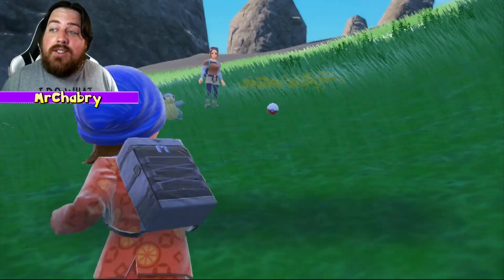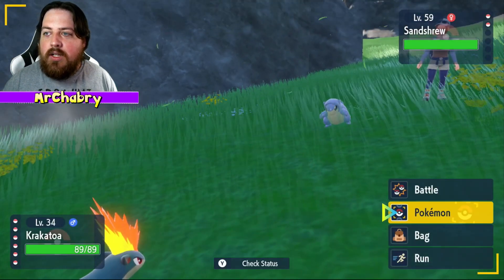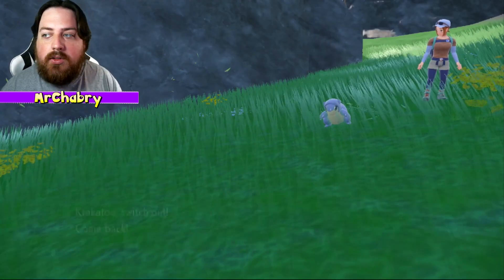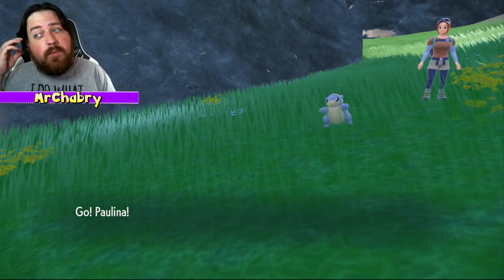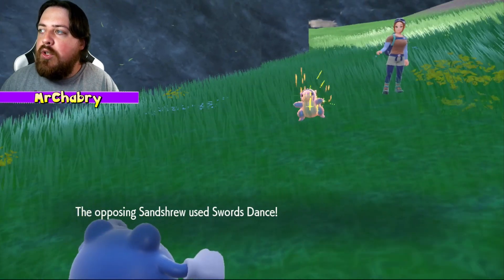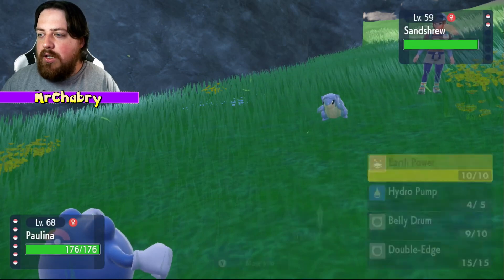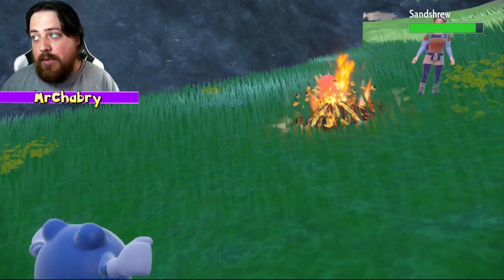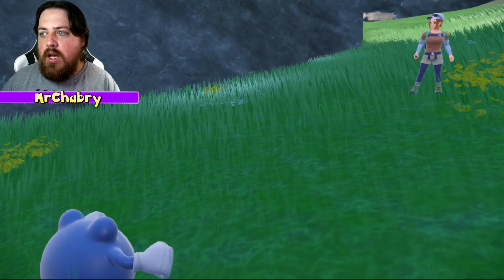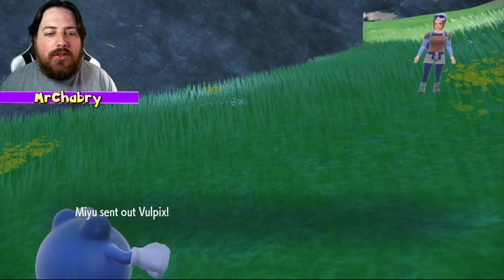Sandshrew comes out — this is an Alolan Sandshrew, so ice and steel. I do want to switch just because Krakatoa is a little bit underleveled, and that was purposely done because the Typhlosion I've been using for breeding I have at level 100. But I don't want to bring a level 100 here. I want to bring a Pokemon that I can level up into where it needs to be, and I think Krakatoa gives me that.